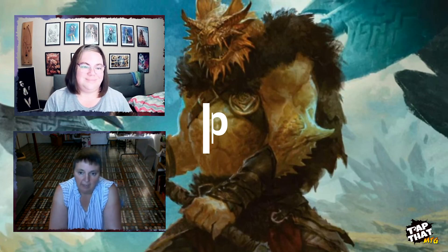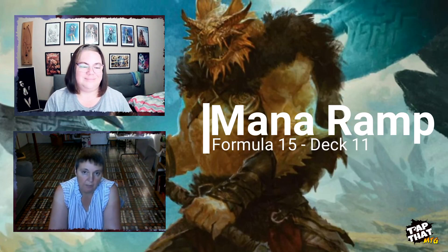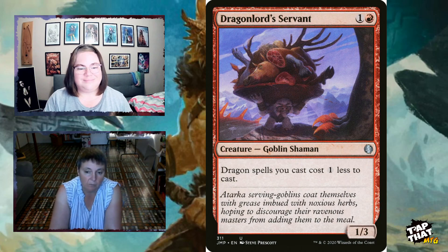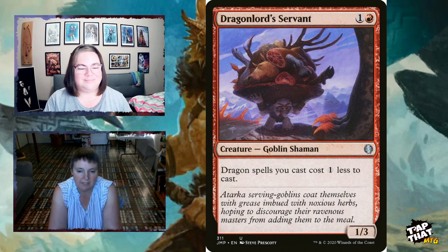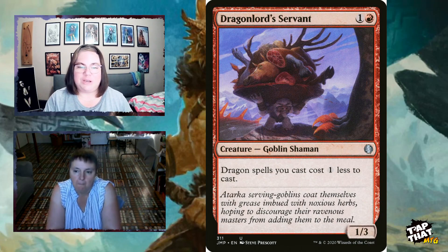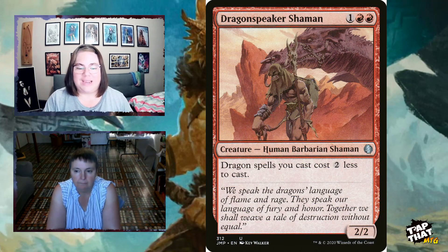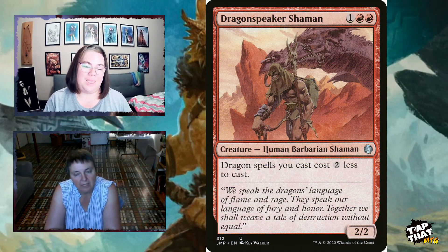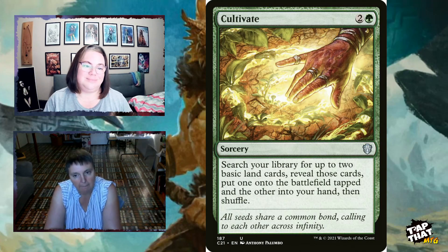First up is ramp and mana generators. The formula calls for 15; this deck has about 11. Dragonlord's Servant, for one and a red, is a 1/3 Goblin Shaman — dragon spells you cast cost one less. Dragon Speaker Shaman, for one and two red, reduces dragon spells by two mana. And of course Cultivate, for two and a green, lets you search for up to two basic land cards, putting one on the battlefield tapped and the other in hand — a great way to get two mana out at once.